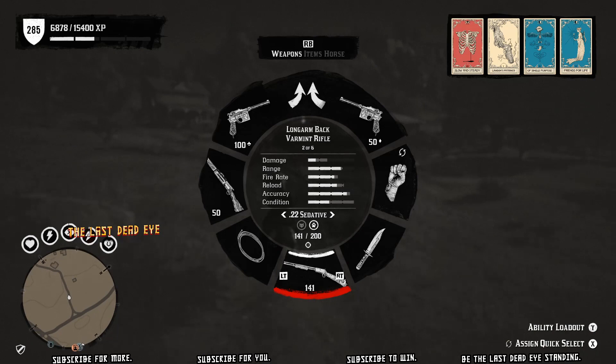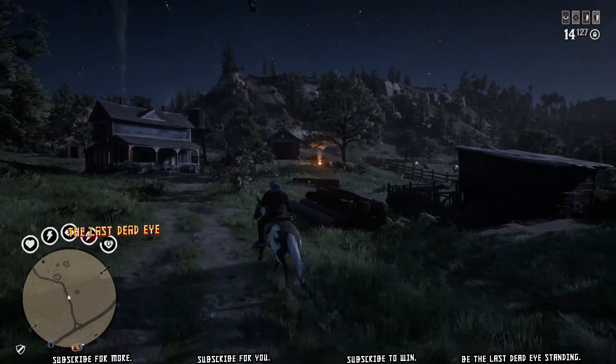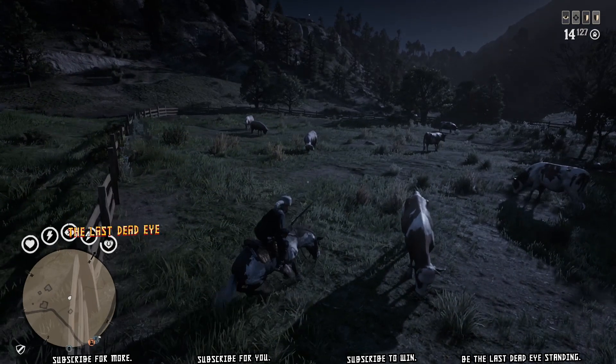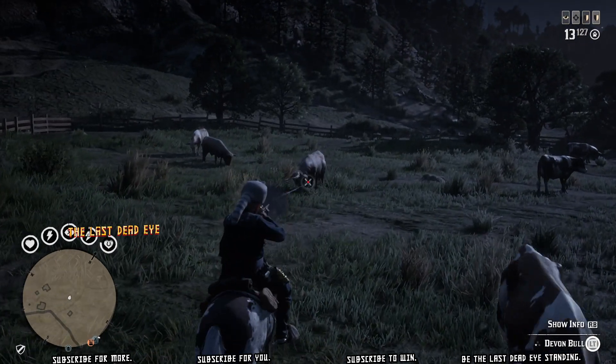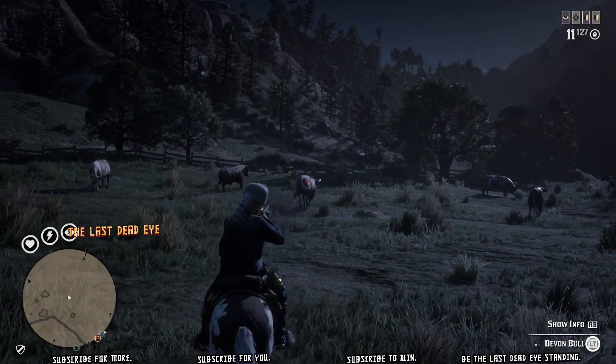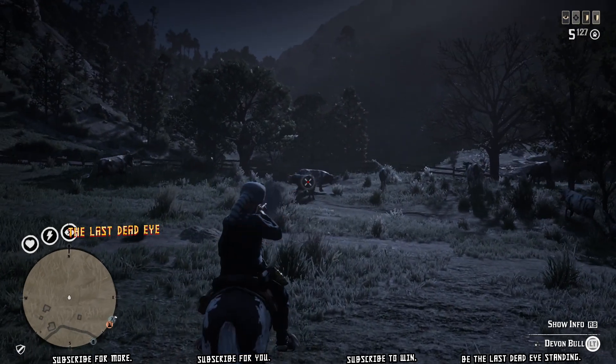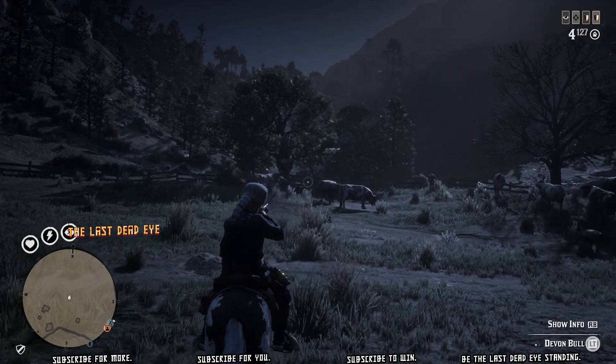East of Valentine, northeast of Heartland oil fields, you'll find this ranch here. There's a pen with a whole bunch of cows, one bull, and one ox. And you can find all three types of bull: the Devon Bull, the Angus Bull, the Hereford Bull, as well as both ox — the Devon Ox and the Angus Ox — at this location.